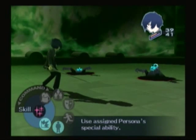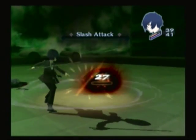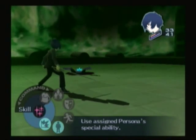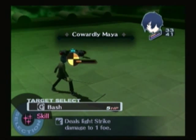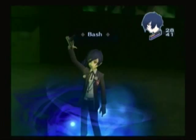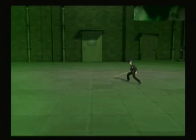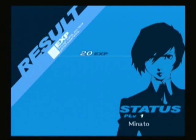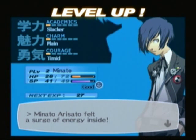Oh god, we're being swarmed. Attack again. Alright, we got this. Let's show off Bash, because this will kill it. And you'll get to see how we summon Personas in this game. That's right — we summon Personas by putting a gun to our head and shooting ourselves. Well, not really — don't worry, it's not a real gun. And we get 20 experience. We leveled up!